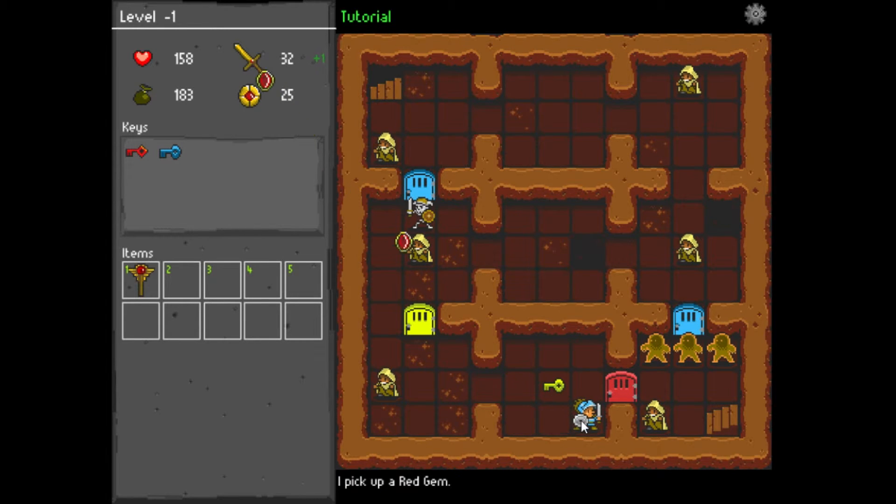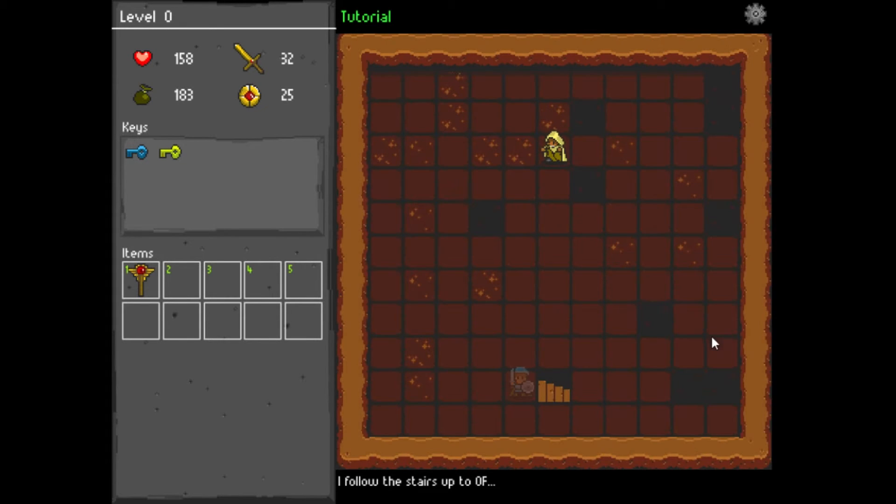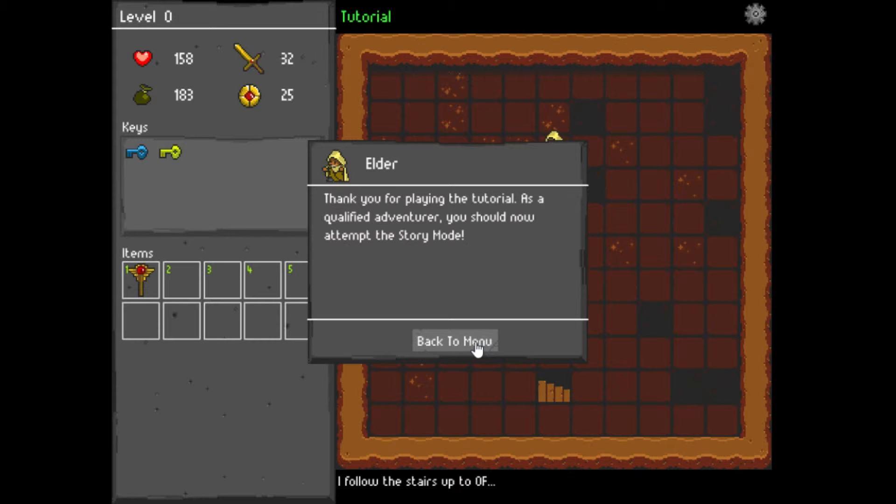Get some red gems for more attack. Another key. We'll just go through the door and up the stairs. That's the end of the tutorial.